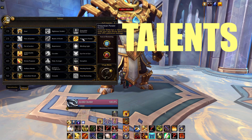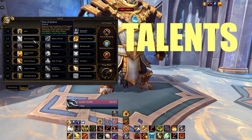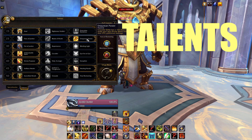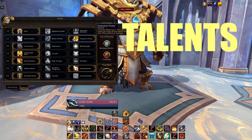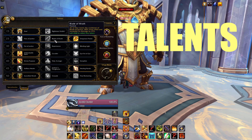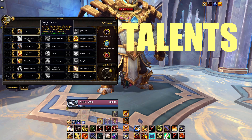Empyrean Power is usually the go-to talent on the second row — by far the best AoE talent. The other two are okay but better for single target. 99% of the time just go Empyrean Power. If you want more single target damage on Tyrannical weeks, maybe take Blade of Wrath for Venthyr, or the Kyrian single target option.